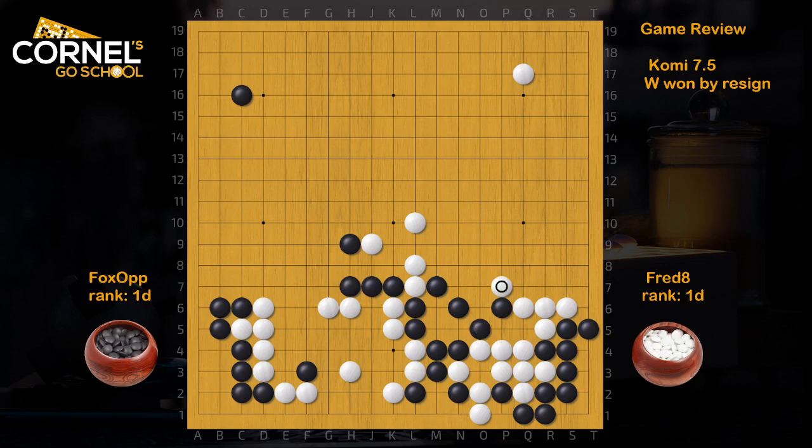This is a move that White can ignore, but for White it's very big to extend on the side — just R10 — because now Black kind of has eye shape. Of course if he plays here and then atari, he can even go for a snapback; Black doesn't have to worry about eyes, therefore it's difficult for White to take those eyes away.